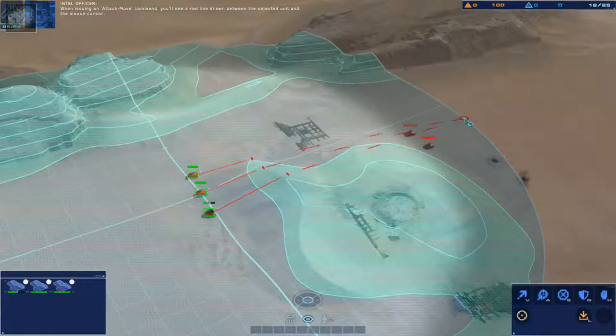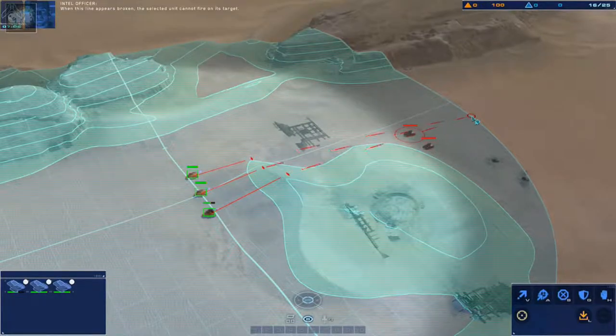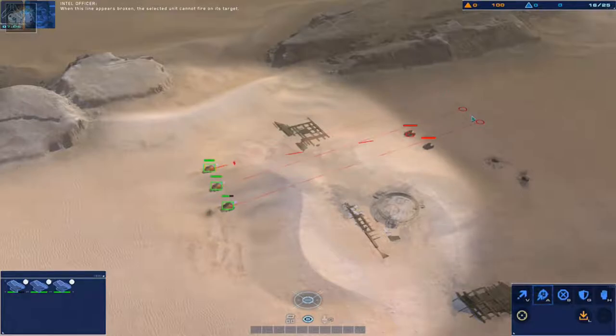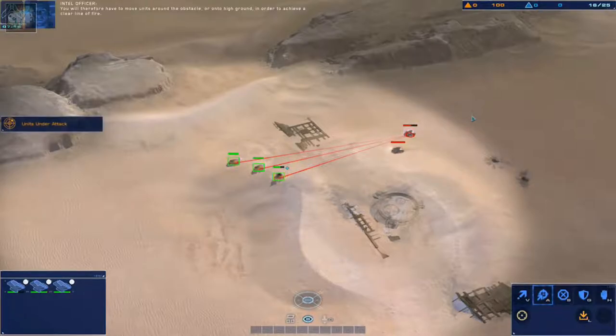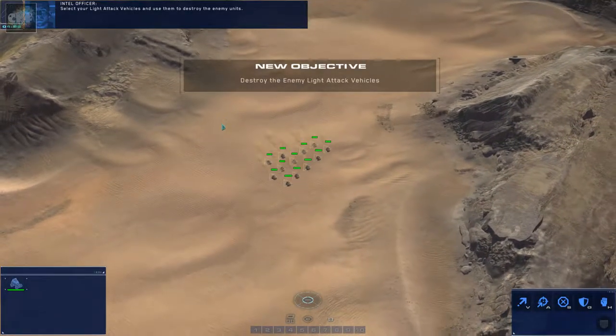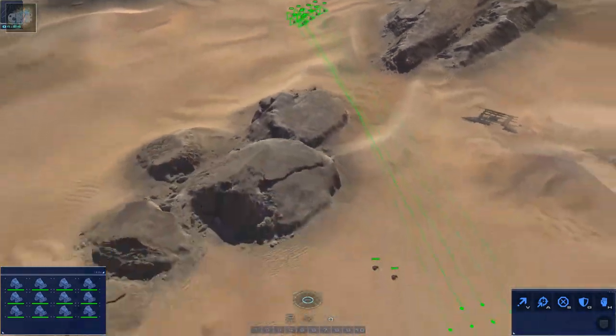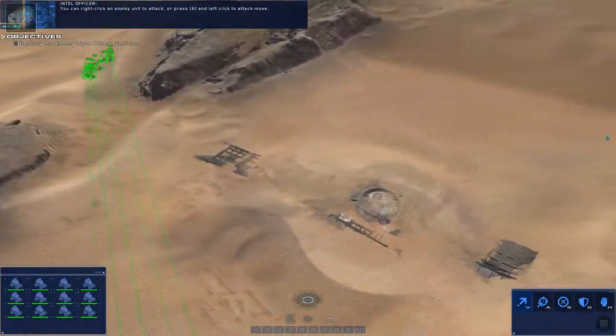When issuing an attack move command, you'll see a red line drawn between the selected unit and the mouse cursor. When this line appears broken, the selected unit cannot fire on its target — this indicates that high terrain or an obstacle is blocking the unit's line of fire. You'll therefore have to move units around the obstacle or onto high ground to achieve a clear line of fire. I like that change in elevation. You can right-click an enemy unit to attack, or press A and left-click to attack.